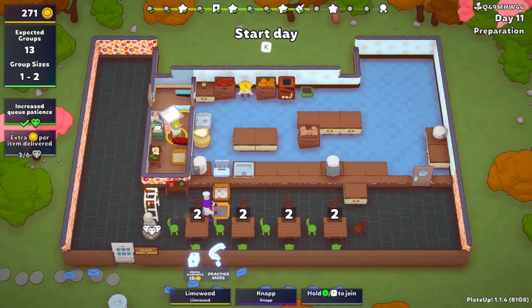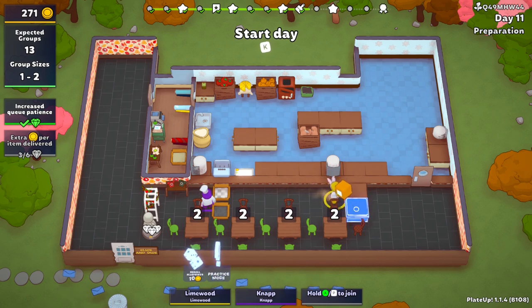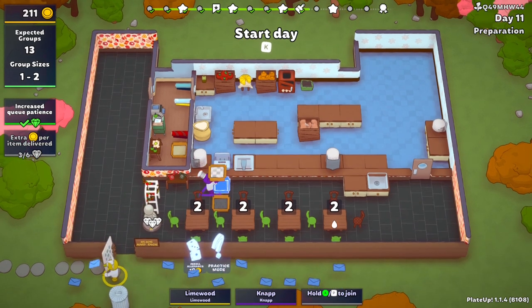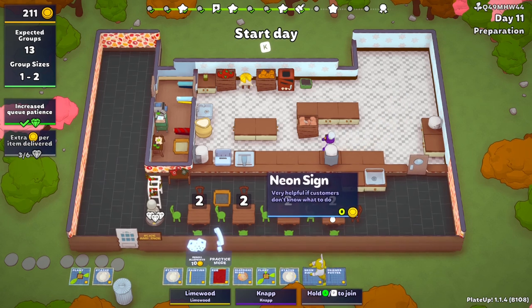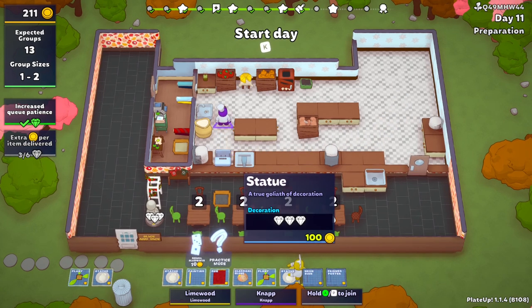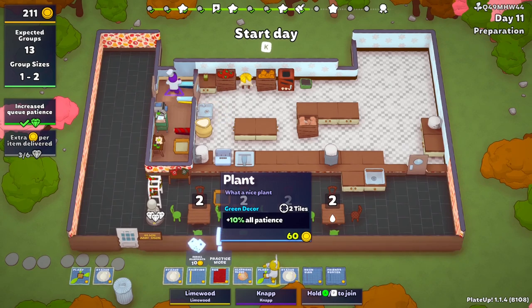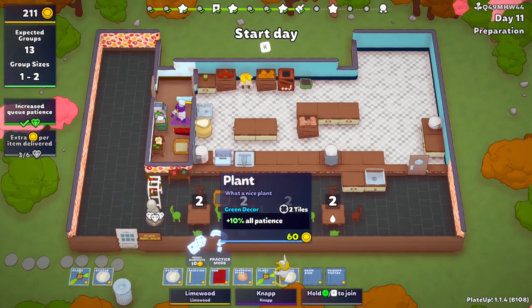100 coins again — nice! We have 271, that's a lot. Oh look, it's a decoration day! It says power sink — that's the one I wanted. We have hexagonal tiles and a classic kitchen floor. We could buy two statues which would get us more money and more patience at the tables if there's a queue. Or maybe two plants and one statue.